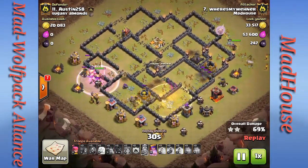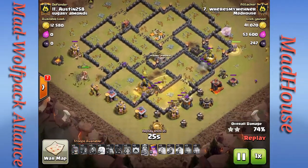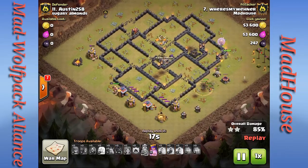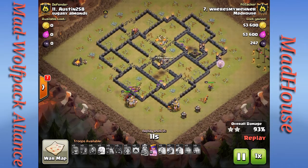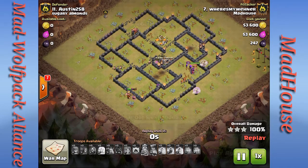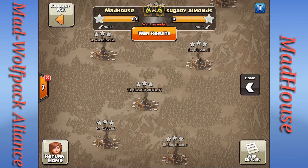He drops a rage spell to speed the valkyries into the last portion of the base and he's still got one heal spell — he might not even need it but uses it to keep them up for cleanup. One archer tower left, plus an X-Bow to take care of. The valkyries split, the X-Bow concentrates on the Archer Queen, but the valkyries are still pretty safe. The rest of the kill squad takes care of the X-Bow as the last percentage goes down. Very nice job!